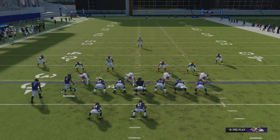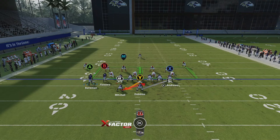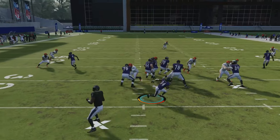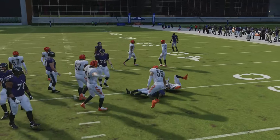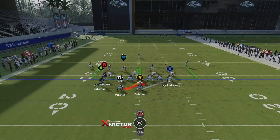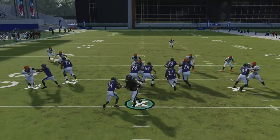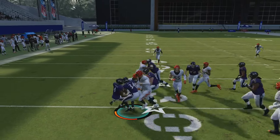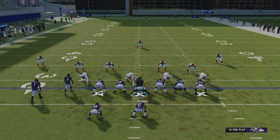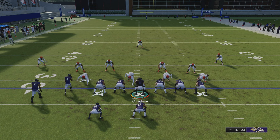We're going to motion out the outside wide receiver to make it look like we're running the money play. Once he passes the tight end, snap it. A specific way you can run this is kicking it out all the way past the wide receiver — it's not always going to be there, but when it is, that's when you get the big plays. If you kick it out and you've got something like juke box, you can turn it into a big play. It's one of those plays where you can kick it left, kick it all the way out right, or if there's a gap in the middle, just take that gap up the middle.